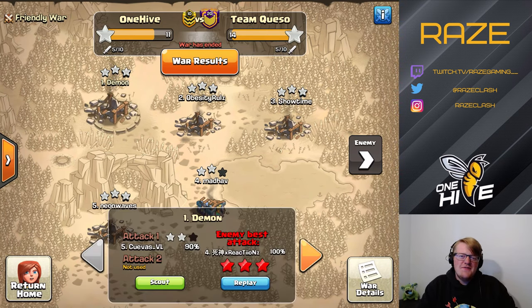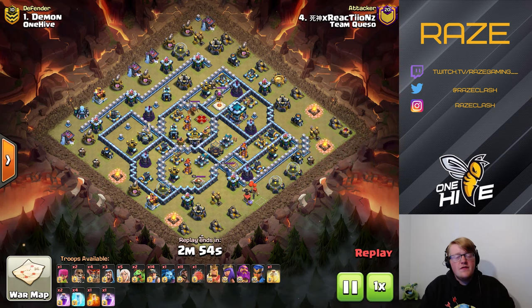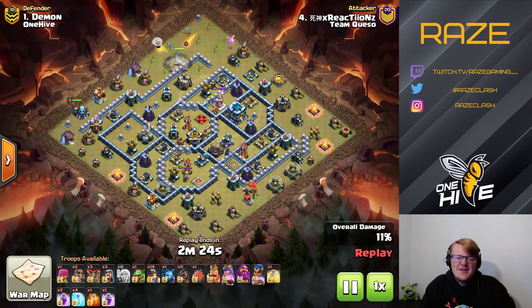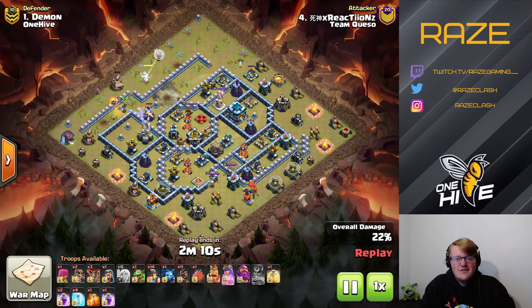Hey guys, welcome to another Clash of Clans video. Today we're looking at the final match in the ESL qualification bracket for the third qualifier for Team One Hive. In a terrible stroke of luck, they ended up facing Team Queso, the pro team from Spain, in the very first round and lost 14 to 11. We're going to analyze a couple of Team Queso attacks and see what we can do to improve our own attacks after watching their crazy display of 14 stars out of a 5v5 war.